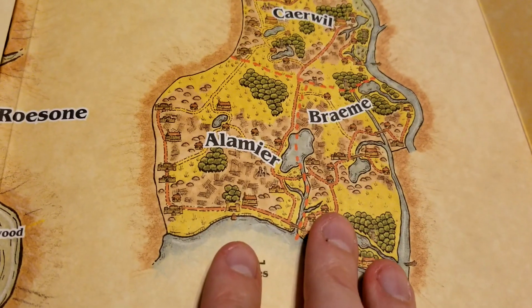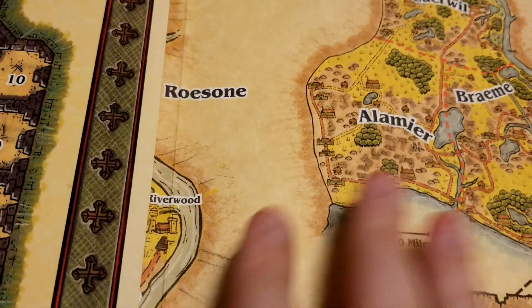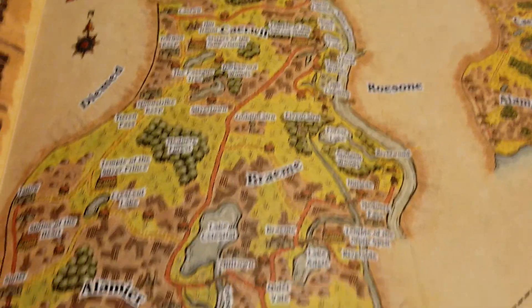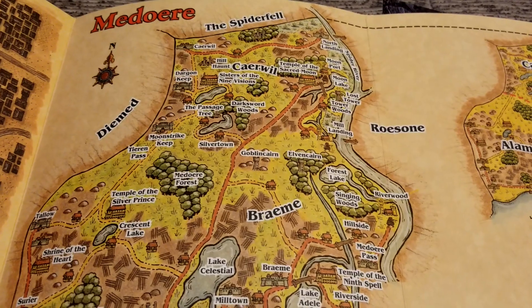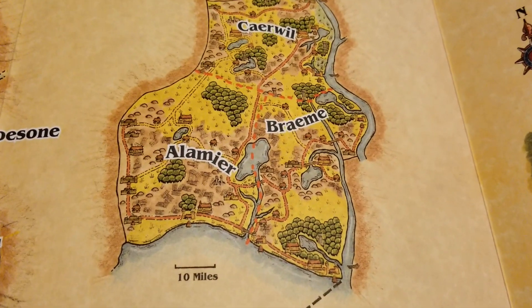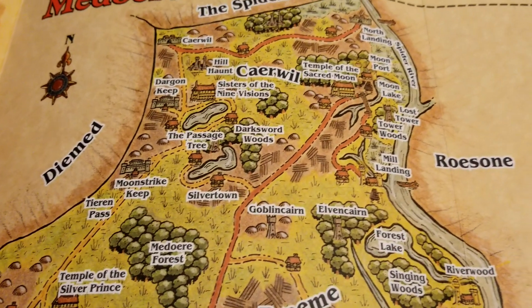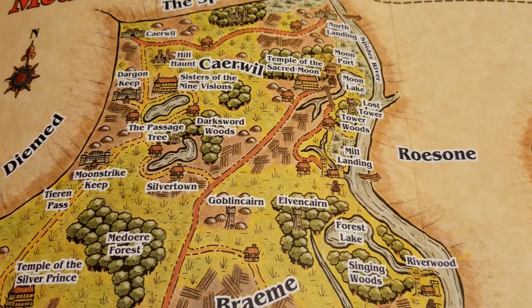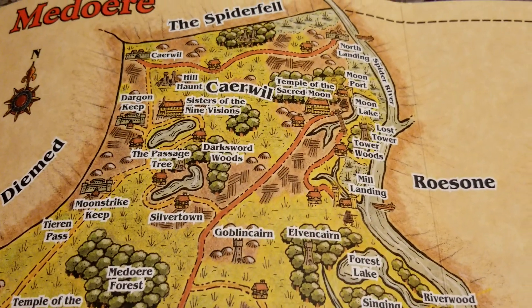It would have been awesome to get a map of Birthright with every possible square inch of land covered like that. On this one they've blown it up twice, and while not every realm gets that, you go from what you see in the core book to something like this — already a big help. When you blow it up further it really fleshes everything out: where all the temple holdings are, the roads, castles, fortifications, and other important features.